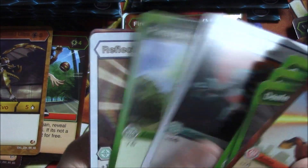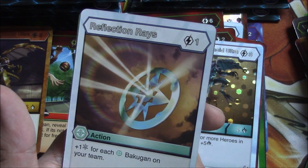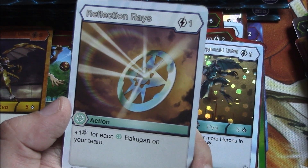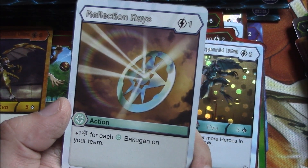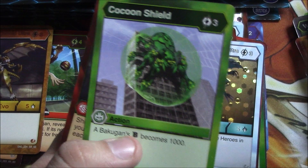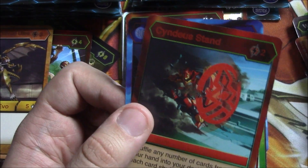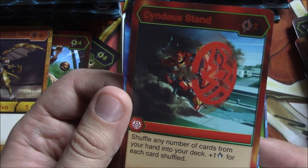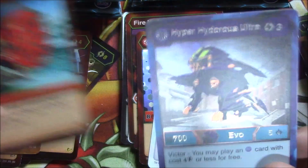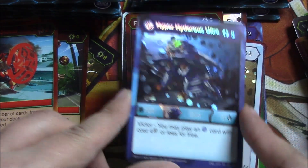Surge of Light, Paralyzed Potion. Reflection Rays: plus one Frost for each Chaos Bakugan on your team, one energy. Cocoon Shield — a Bakugan's battle power becomes 1,000. Syndius Stand: shuffle any number of cards from your hand into your deck, plus one damage for each card shuffled. And another Hyper Hydrous Ultra which we had before.